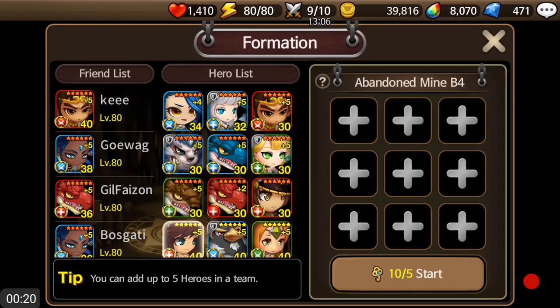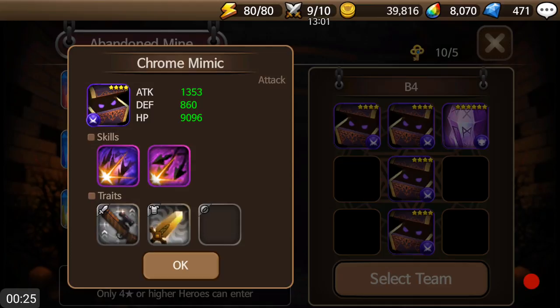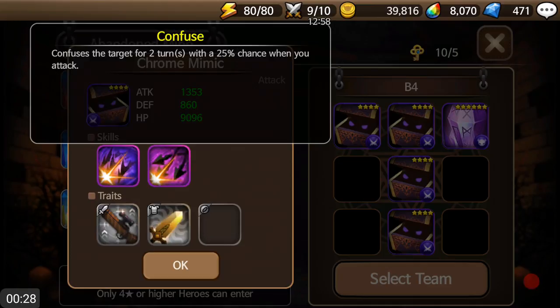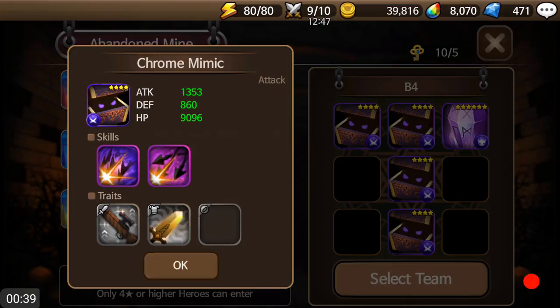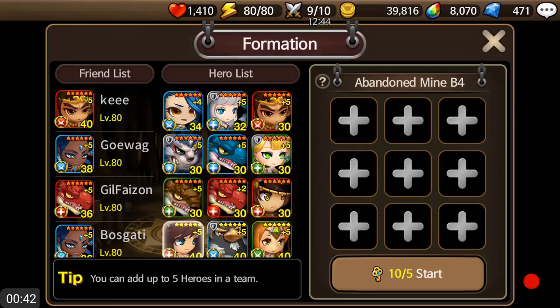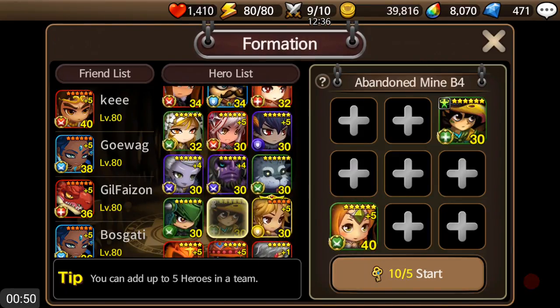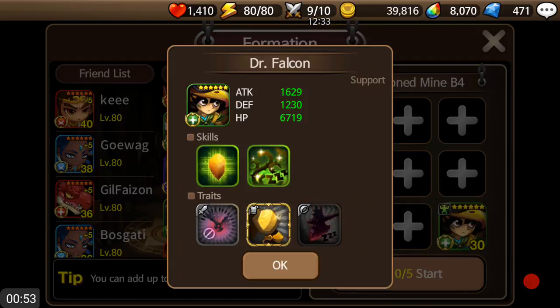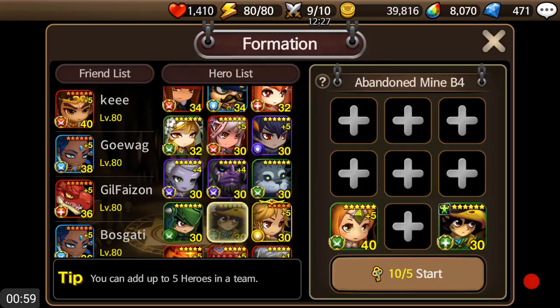The cool thing you'll notice right off the bat about B4 is — let me take a look at the units here to show you — they don't have Reflect in B4. And the cool thing is that in Fort you can only use one type of each unit, but in Mines you can use as many as you want.